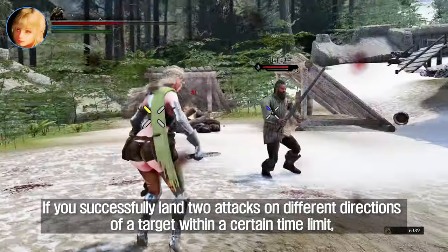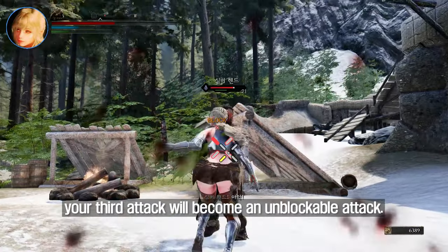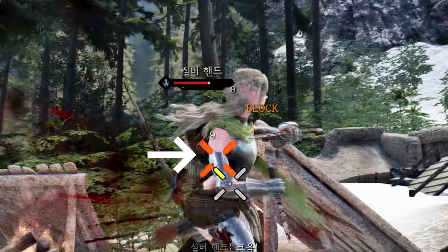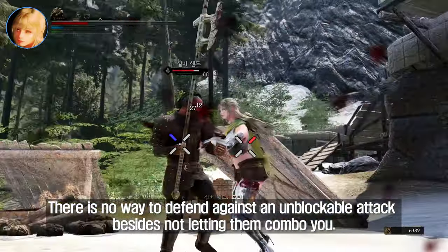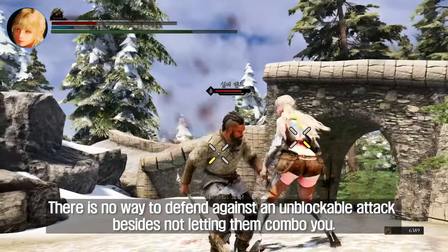If you successfully land two attacks in different directions on a target within a certain time limit, your third attack will become an unblockable attack. Your indicator will turn orange and your next attack will be unblockable, as well as dealing significantly increased damage. There is no way to defend against an unblockable attack besides not letting them combo you.